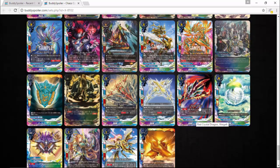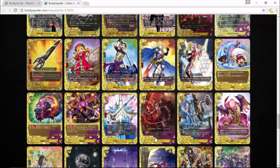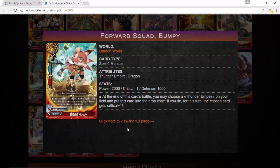There are tons of other cards to check out, including another interesting Prison Dragon field card. Heroes are looking interesting too. Forward Squad Bumpy: 2000 power, 1000 defense, critical one, size zero. At the end of this card's battle, you may choose a Thunder Empire card on your field, put this card in the drop zone — for this turn, the chosen card gets critical plus one. It's kind of like a Boomerang Dragon except you don't get it back to hand.